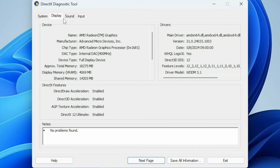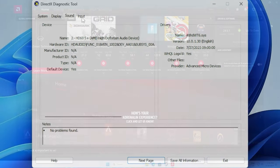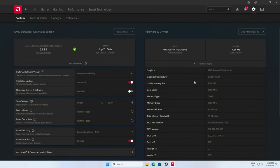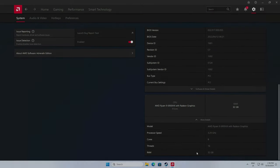Windows 11 Pro has been updated to the latest version, as have all the drivers. Adrenaline is at version 24.5.1, and the setting is at default to avoid any trickery. So, let's get to the games.